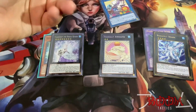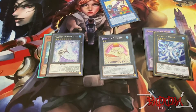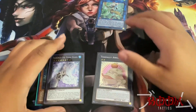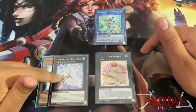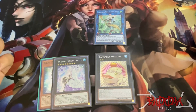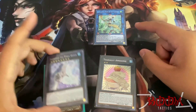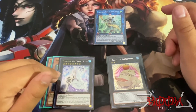With Teardrop and Toadally Awesome on the field, you can either go into Apollousa too if you somehow get another monster out — but that requires a pretty perfect hand. Essentially, with a perfect hand going second, no one is stopping you. This is what your board can look like. On the next turn you can go into Kanazashi and keep building. You always want to try to go for Teardrop and Toadally Awesome at minimum — that's the main combo and how you should always be trying to play this deck.